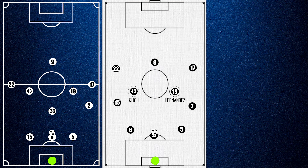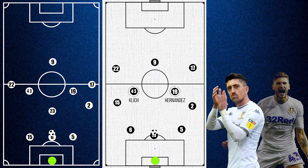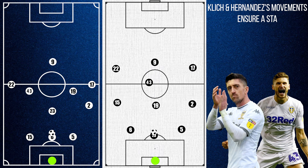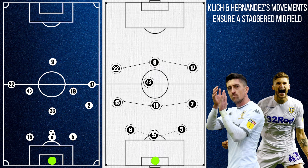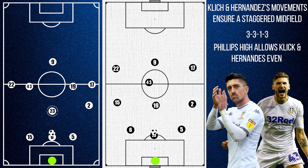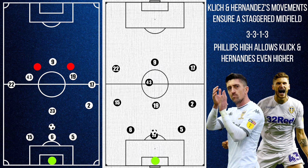We also see rotation between Pablo Hernandez and Klich, who often perform opposing movements — with one dropping deep and the other moving into zone 14 — forming more passing options. This lends Leeds their famed 3-3-1-3 shape when attacking. One advantage of the former shape is that Leeds can advance 2 central midfielders higher simultaneously to pin back the opposition midfield, potentially giving Phillips more space higher up the pitch.